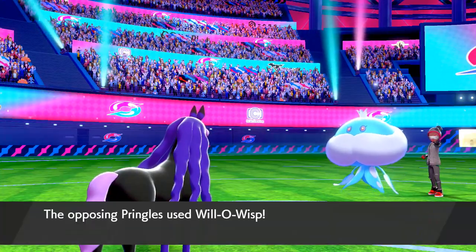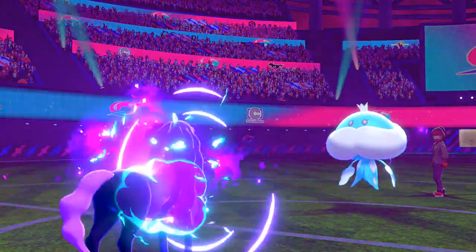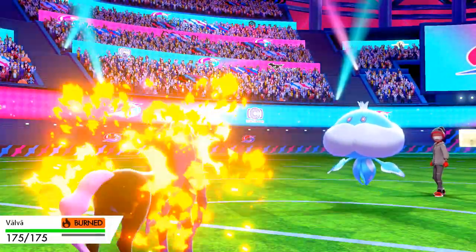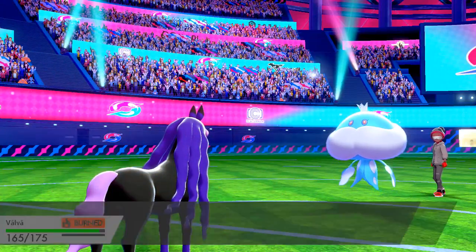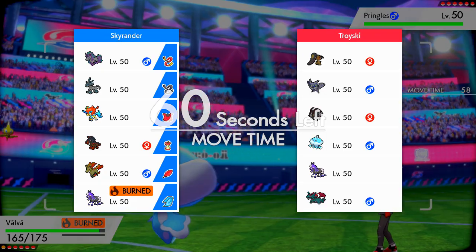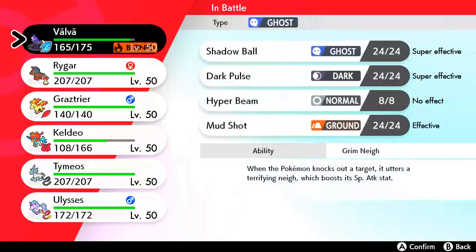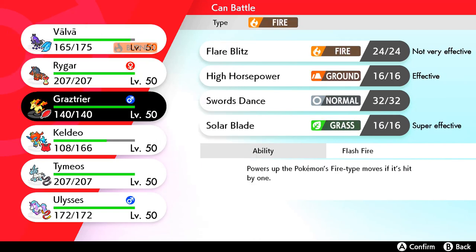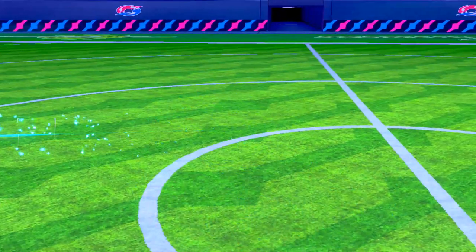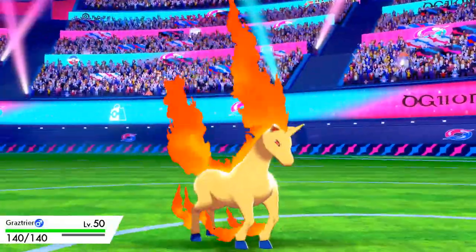So he shoots Shadow Ball here — I'm good with that. It would have been nice if I actually got this play right, getting the Flash Fire on my... Dubwool kind of comes in there and just says nay. If I were him, I'd switch out. So I'm gonna bring in my Grastrier, and actually go for Soul Stance on the Dubwool. Did he stay in? Absolute mad lad.